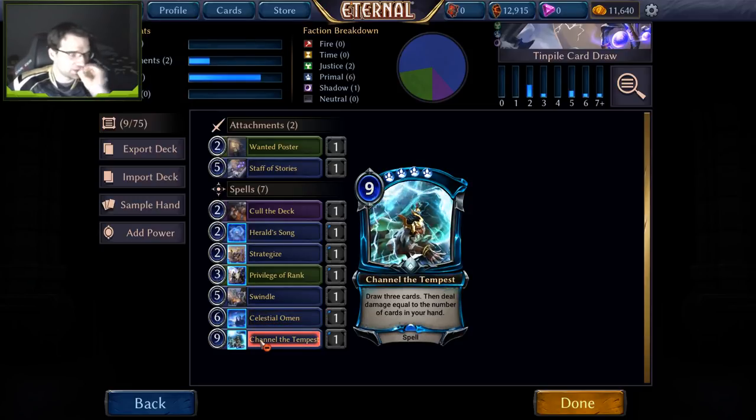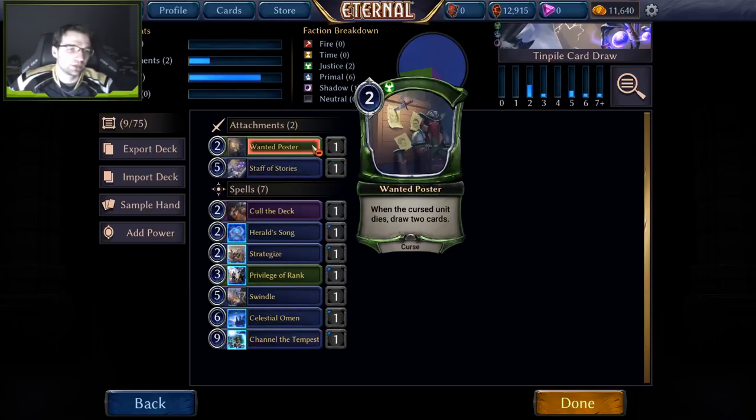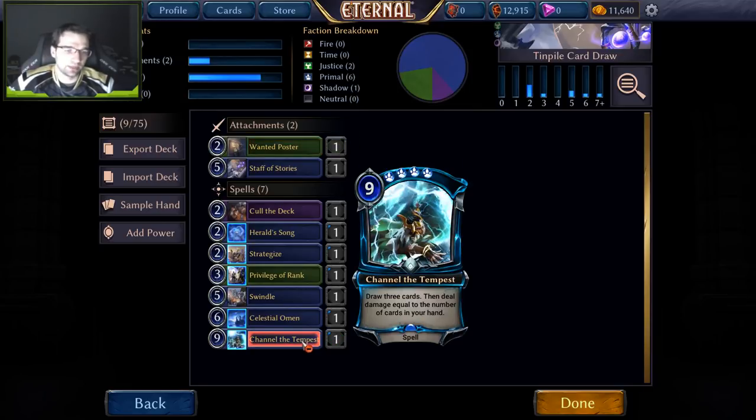When I started writing this guide, Channel the Tempest was absolutely core — three in the main, one in the market, every time. That was when it cost eight power. Unfortunately it was deemed too good and now costs nine, so it's moved from core to more of an option. Despite how late this deck likes to go, we occasionally stall around seven or eight power and never quite reach nine. If you're going to play a lot of Channel the Tempests, go higher than my normal power count — maybe play extra card draw like Wanted Poster to keep drawing power. I'd always like one Channel in the market if playing Genv Merchant, but not too many in the main — maybe just one.